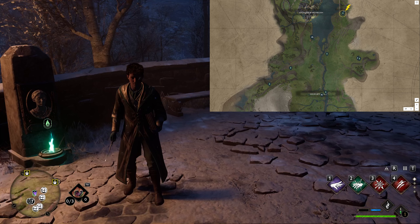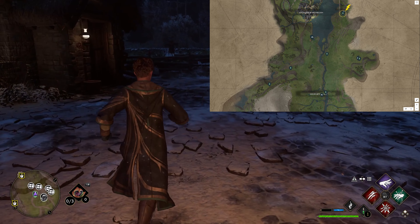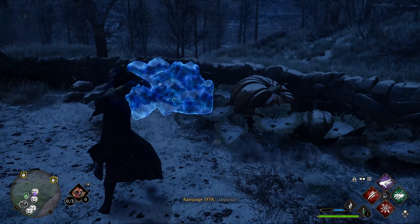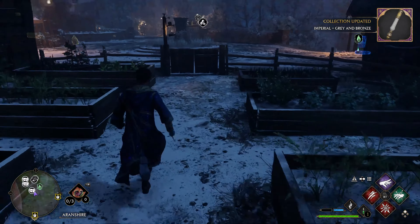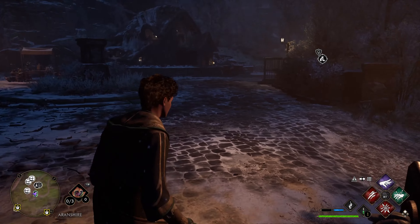The next two handle locations are in Aranshire. From the Floo Flame go directly forward, passing the building on the left, and in this garden on our left down here is a pile of rocks. You'll need to use a pulse on them — you actually have to hit them though — and there's that wand handle.